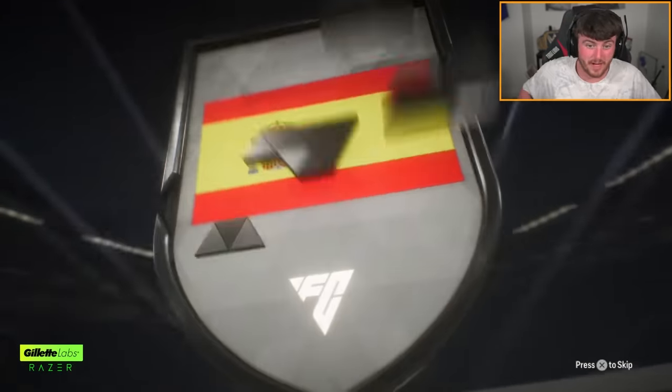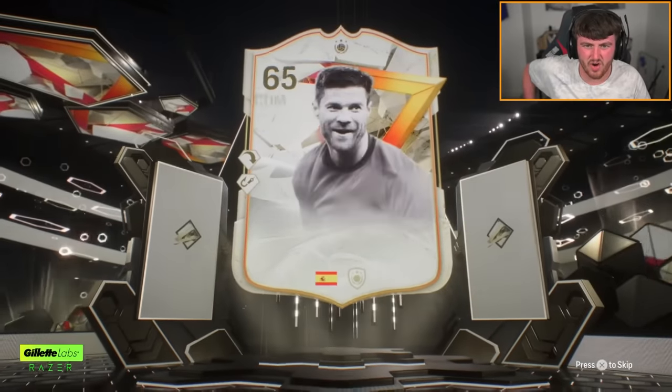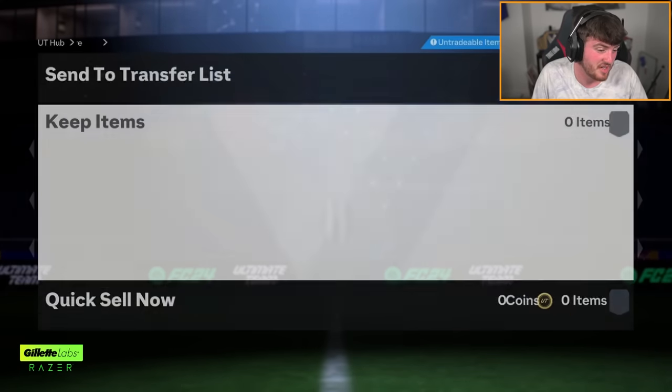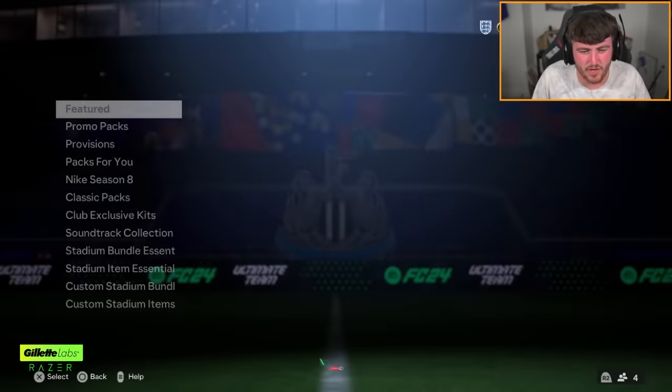Just like this icon pack right here. Who have we got? Spanish CDM... it's Galazzo Xabi Alonso. I keep forgetting who the Galazzos are — I know there's Cruyff, I know there's Bobby Charlton. So Xabi Alonso Galazzo — that's an L unfortunately. You want Greats of the Game or Footies, realistically. That's what we're looking for.